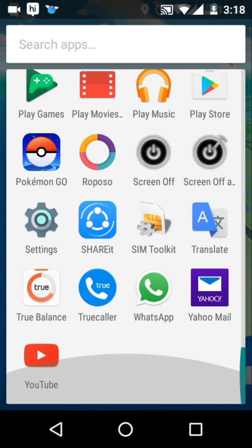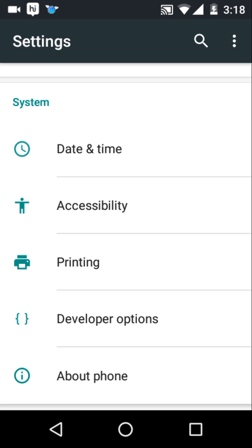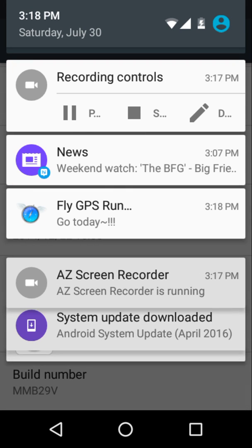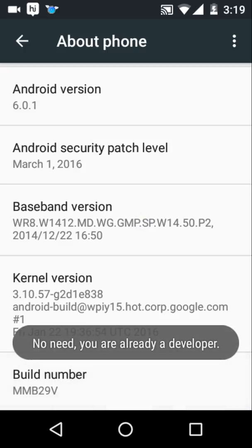Once it is downloaded, go to your settings. If your phone is not showing the developer option, go to About Phone and tap on Build Number repeatedly until developer options are enabled.